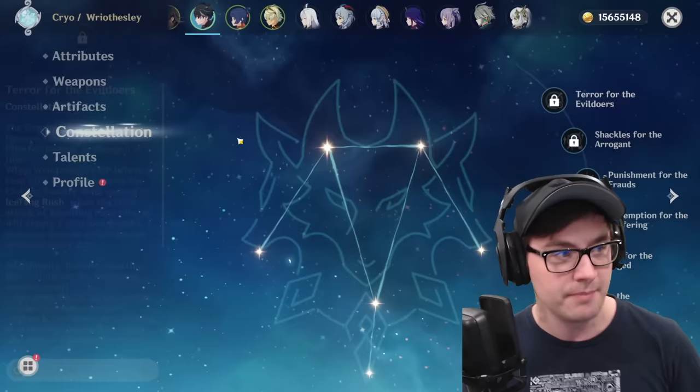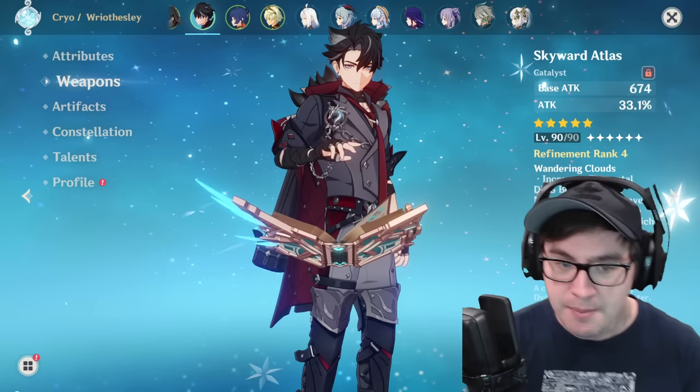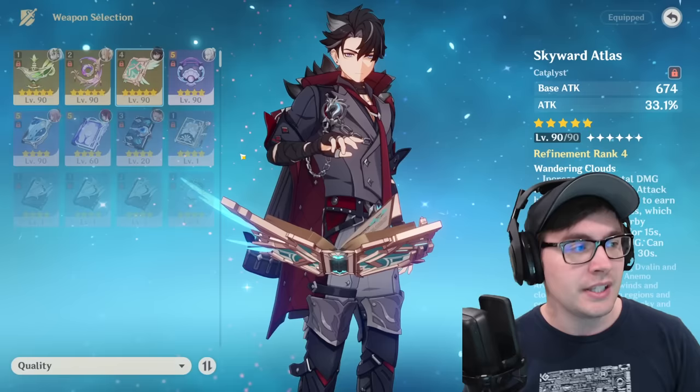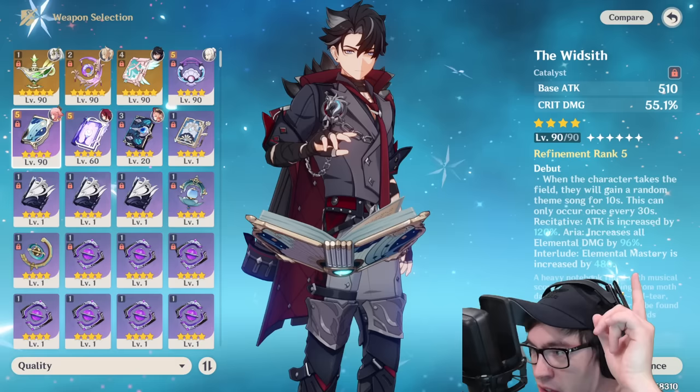Number 1: weapon choice. Oddly enough, Skyward Atlas can work pretty well because it gives you extra damage and you're doing lots of normal attacks. If you've missed on the weapon banner or standard banner, maybe you have this. But honestly, if you look at something like the Widsith — a lot of endgame players have it — this is a cracked weapon. It can give you a huge attack boost, a huge elemental damage boost, or even elemental mastery.